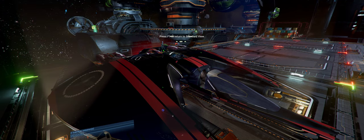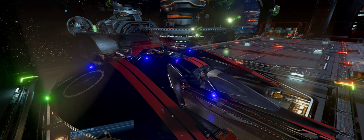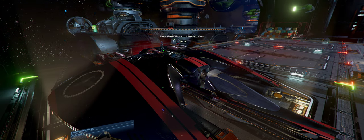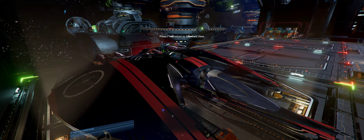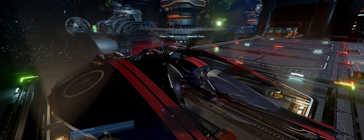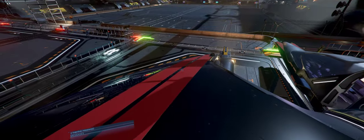Hello everyone, Poxo back again with another episode - part 2 of X4. You can see my avatar standing on top of my ship. I've climbed on top of the ship and I can see him. I can't move him while I'm in this view, but I'm on top of the ship. It's so cool - you can actually climb onto it. It's a bit awkward but you can get there, and we're walking on top of the ship.